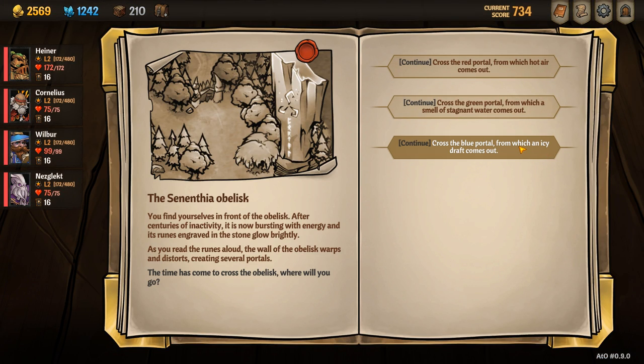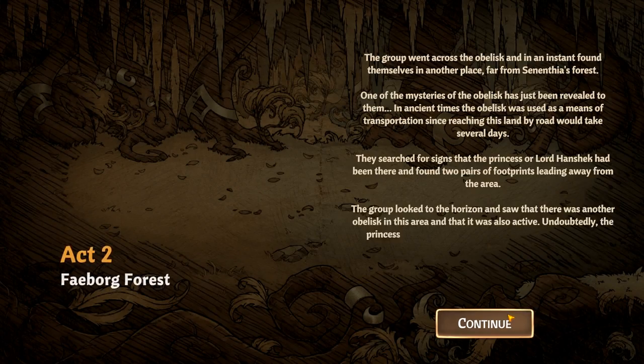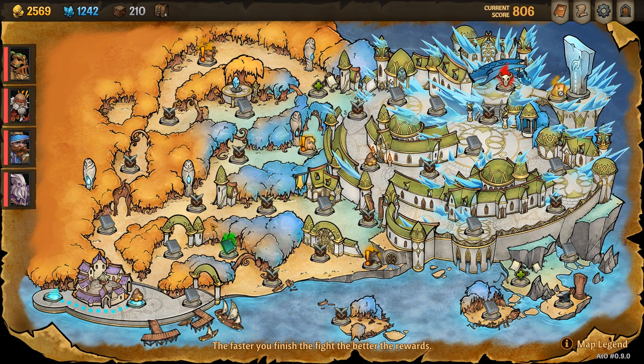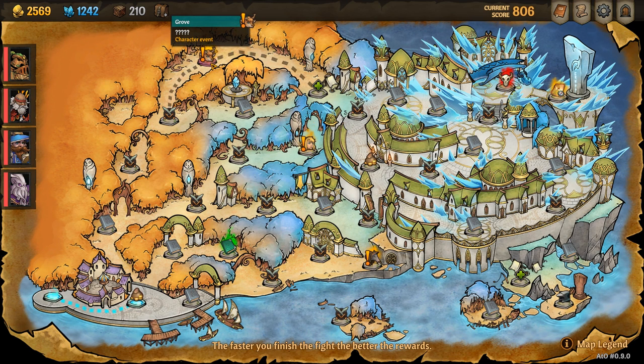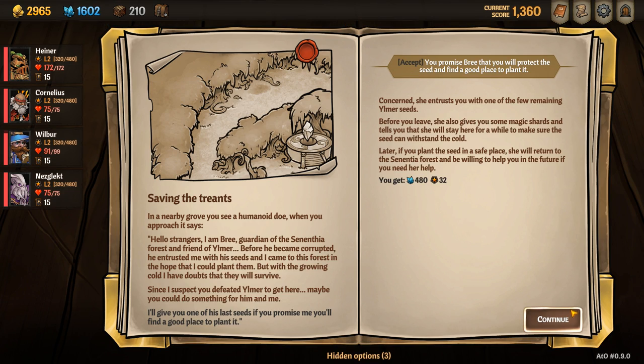Unlocking Bree can take a little over an hour to do. To start, you complete act one and navigate to the blue portal. In the blue world, you navigate to the grove at the top of the map. When you're at the grove, you accept the quest and then complete act as normal.